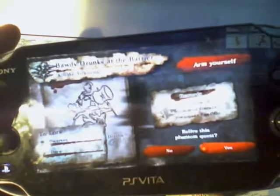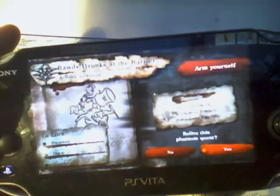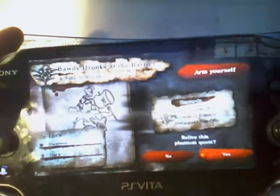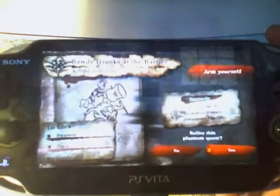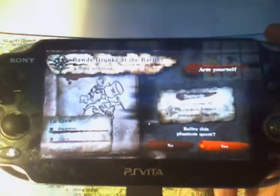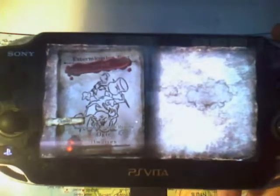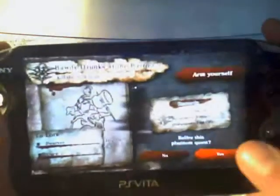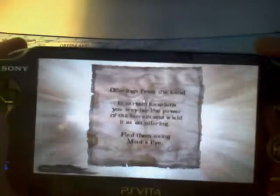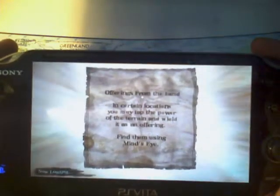Hi everybody, it's me working on it. This time it's the Gemini quest in the second DLC. You need to kill the ogre and dwarves right there. This is the 5-star one, and this is part of my second DLC walkthrough.